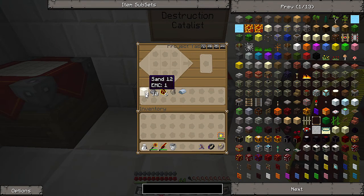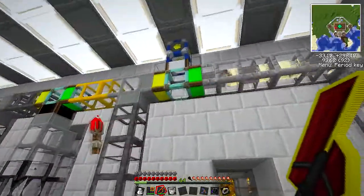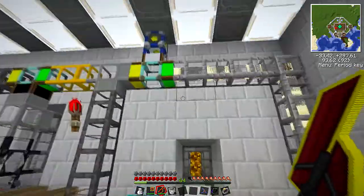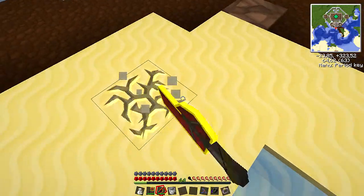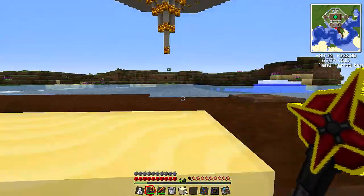To make the destruction catalyst we need to make some TNT. It goes like this — we need some sand. Hopefully some sand comes the other way around. It doesn't look like it, so I just have to go grab some now. There you go, that's more than enough.